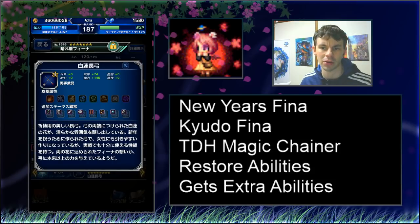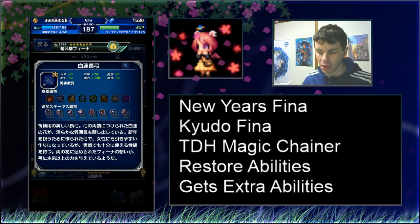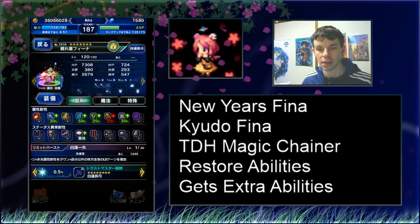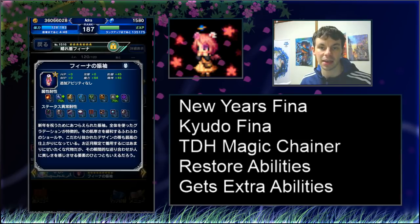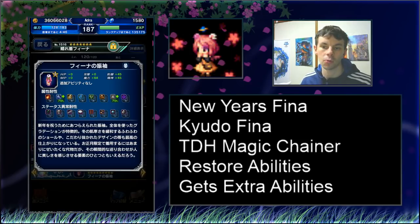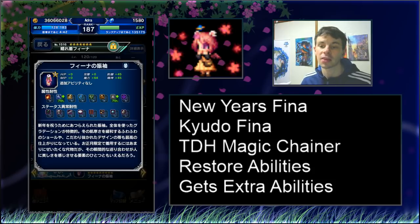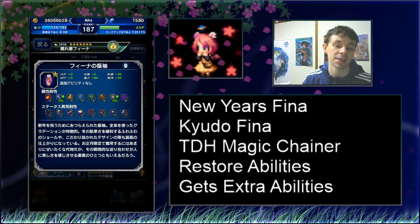There's no variance on this weapon, which is kind of disappointing — it would have been cool to see some variance. The Super TMR is an absolutely beautiful kimono — one of a kind. It has 45 defense, 64 magic, 45 spirit, and resists ice and light by 70%.